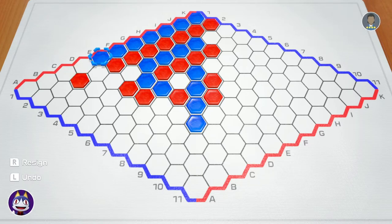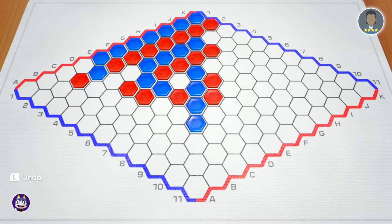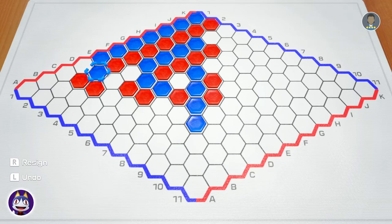In this case, my opponent is leveraging the fact that he has a piece right down here in order to try to stop me. Fortunately, he doesn't have a double connection here, so I can go in between and try to cut him out. Once again, we have a triangle here, and as I mentioned before, this means that no matter where I go, I'm able to get out.